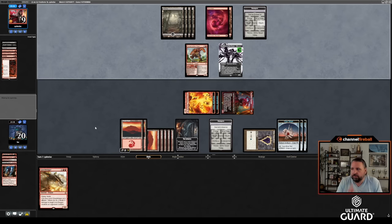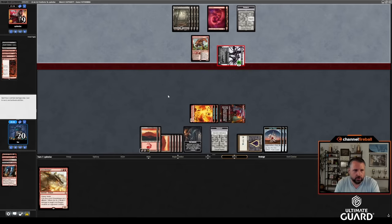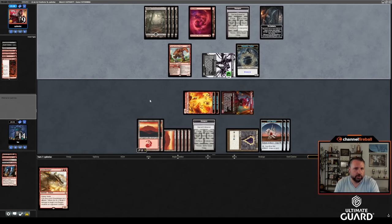I can't tell if Quinn thinking here is good or bad — it could mean Quinn drew a nice spell or drew nothing and isn't sure which creature to leave back. Probably don't want to attack for ten here. Quinn attacks for ten, leaves back the 4/1. I don't just win but I also don't die. Quinn got a 4/1, probably didn't draw anything else good otherwise would have attacked with the Bone Crusher too. Quinn has something — that's tough. Next turn I Glory Bringer the Bone Crusher. Quinn takes six goes to three, I take six and go to eight.